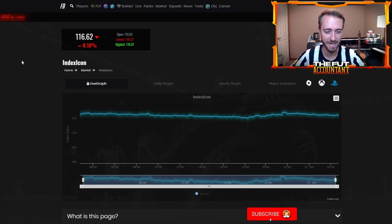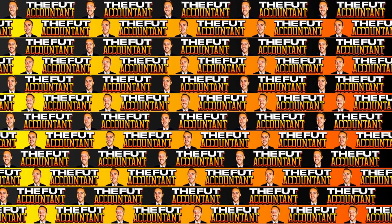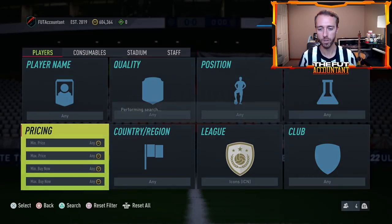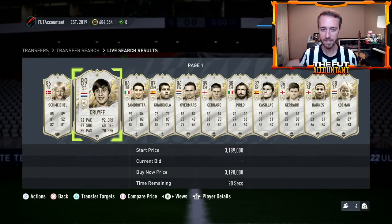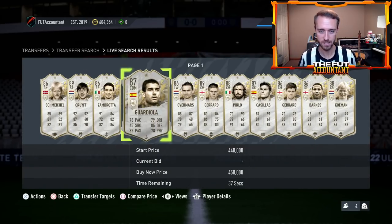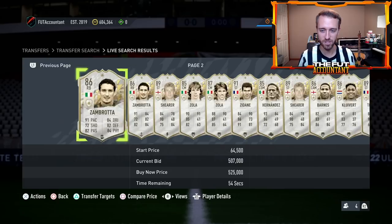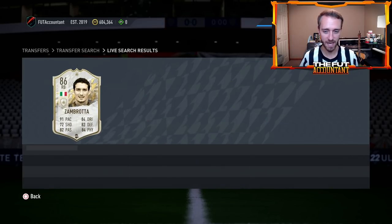These icons are so special, and people like icons for many different reasons, especially their links. Icons provide links in FIFA that no other cards do — they literally link to any single card, and then get strong links based off their nation. That makes them have some intrinsic value that no other cards in this game actually have.